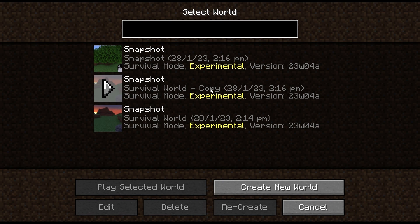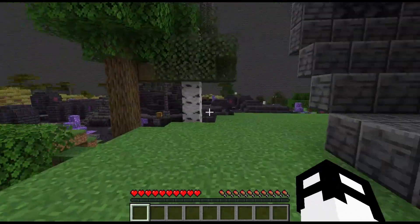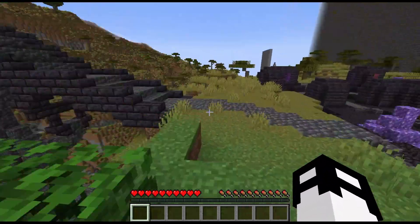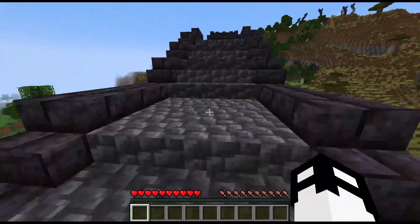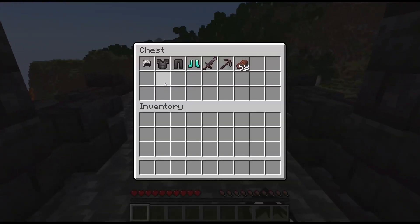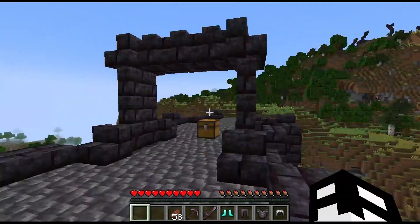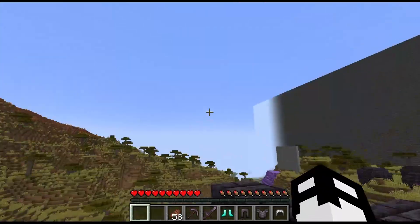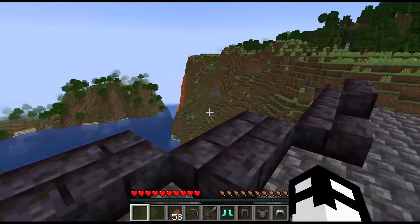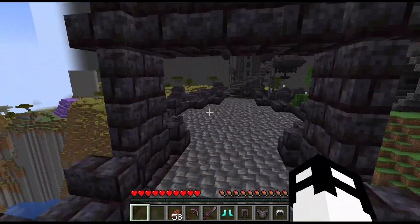Our buildings are back, we're in survival, and my chest with my items should be on this bridge. Again, we did lose our experience, unfortunately. And we're right to play with all the experimental features. I know the templates are in the nether, but there is also a far easier way to do this, but you do have to download something.